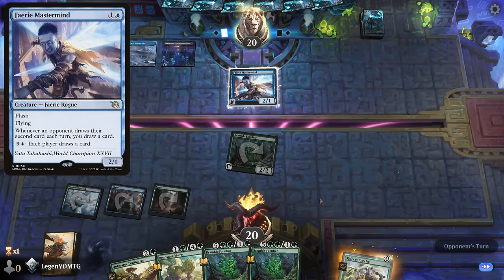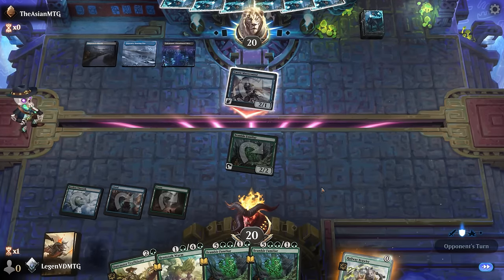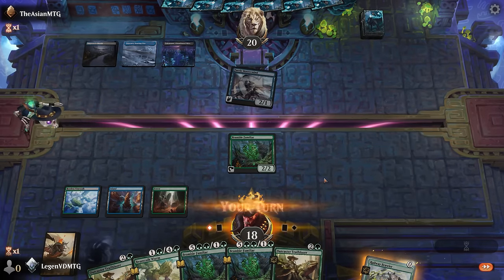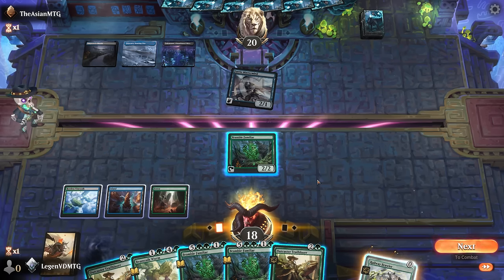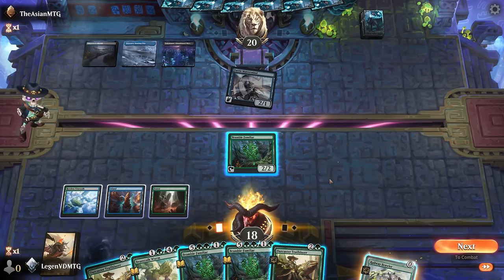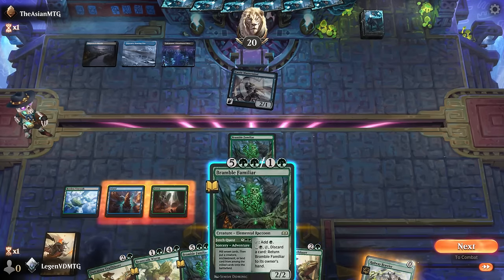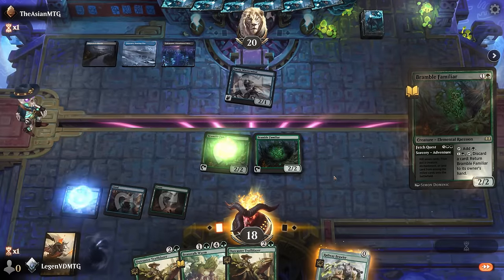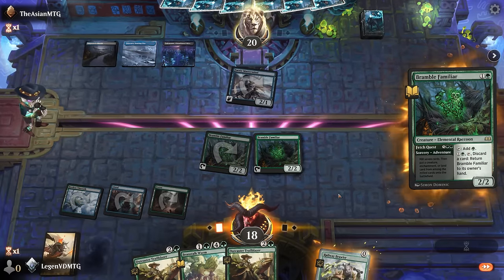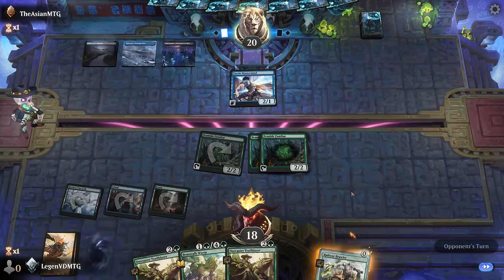Mastermind can punish our card draw a little bit. We found another Trailblazer but not finding the land sadly. Could just play a pair of Familiars for more mana, assuming the Brawler gets removed if I play it. I can also plot the Trailblazer but that would be my whole turn. So yeah, I'm kind of down to just play a pair of Familiars to accelerate my mana and save the Brawler for a turn where they don't have mana untapped, which may prove to be tricky.